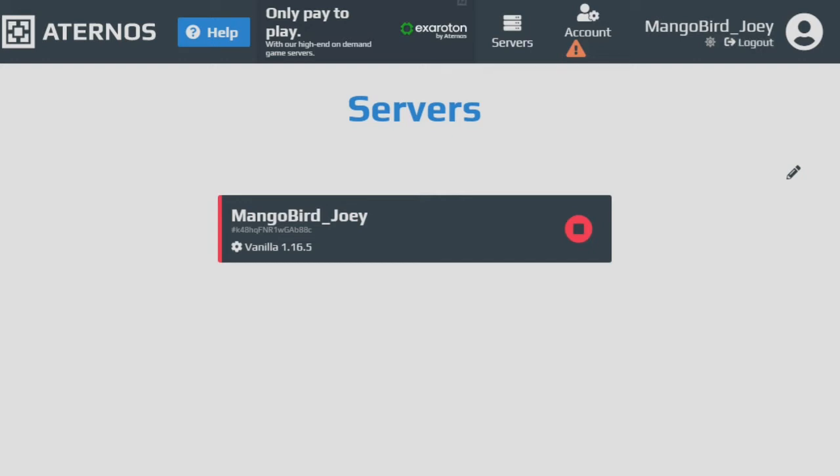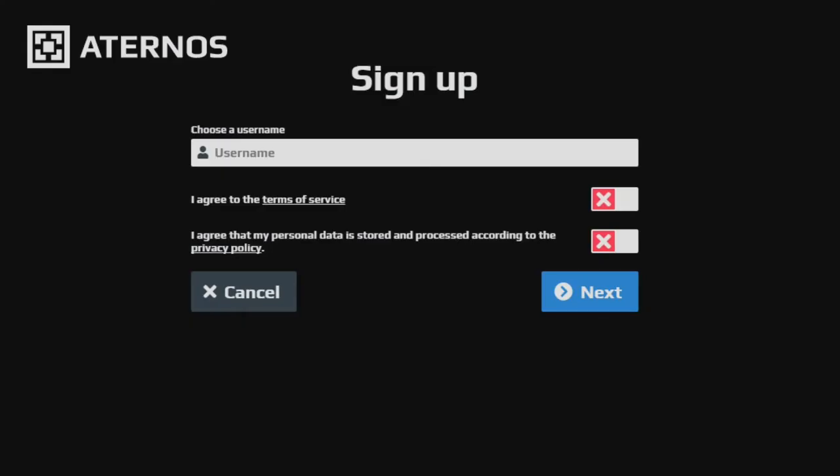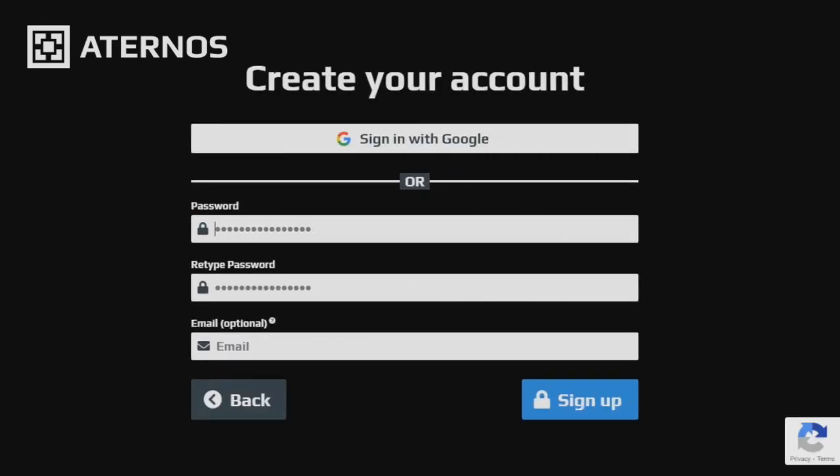So what we're going to do right now is log out. Now we're going to sign up and make a different account. We'll have to remember that our first username was manglebird_joey, so let's make manglebird_joey2. I agree, and let's just make the password manglebird and sign up.